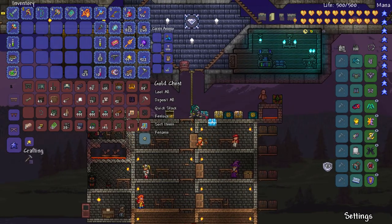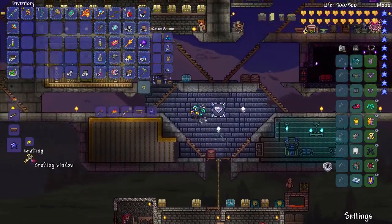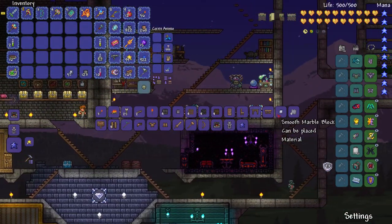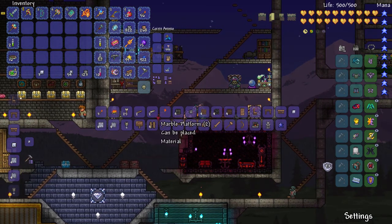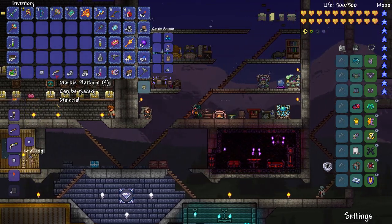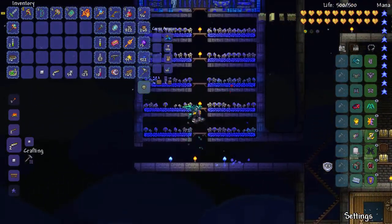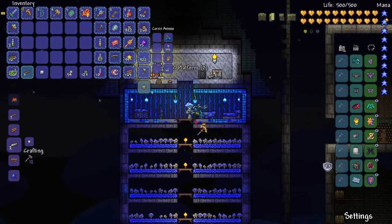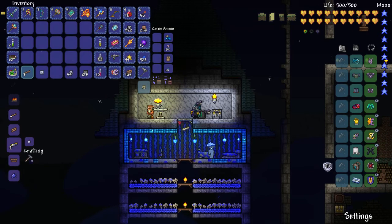Something real quick — I saw some marble while I was looking around. I don't know if we need marble or marble blocks, but let's head up to the crafting table. Is it smooth marble that we'd need? Marble platforms — perfect. I want to make some marble platforms because I think they'd look nicer up here instead of the wood platforms. We'll make those and we're good.